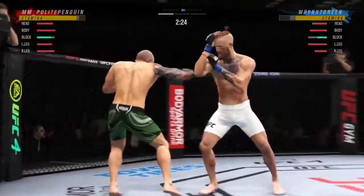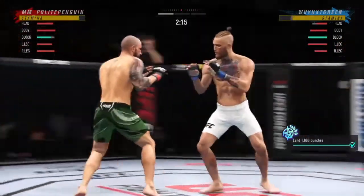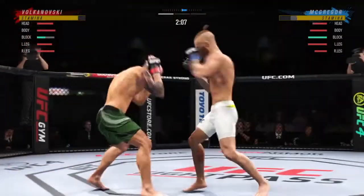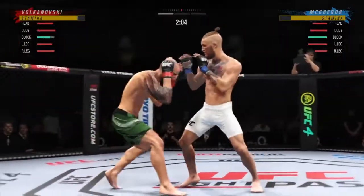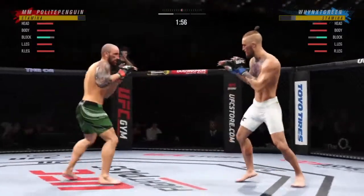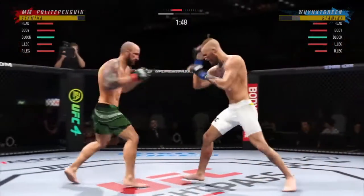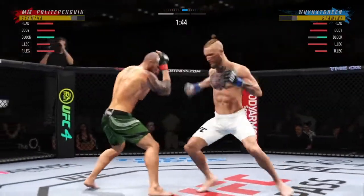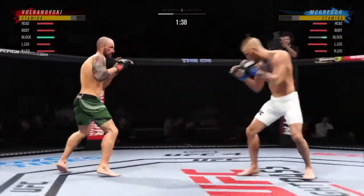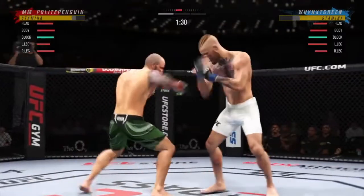It's a good fight, he's bringing the pressure now a little bit, so we're gonna try not to have our back against the cage - just circle out. I can see him slipping off so I gotta be really careful throwing a jab because he can slip it and counter. Right now I'm trying to see what he's gonna do, he's working my body a little bit. I think he checked that one - good check. Just a little bit out of distance, bad whiff for me right there, but I come back with the good head movement.